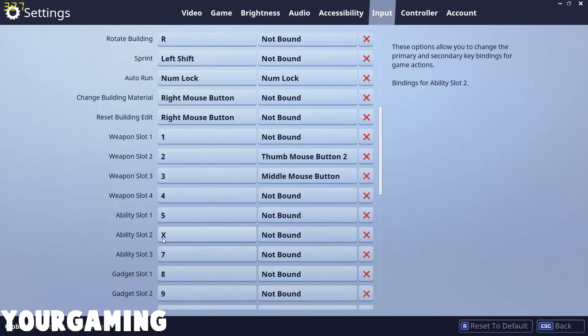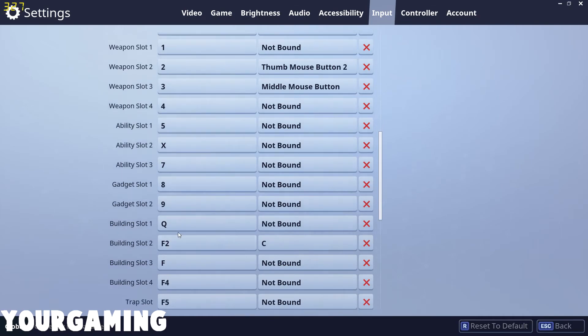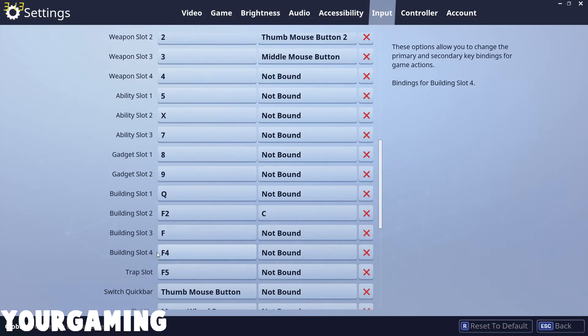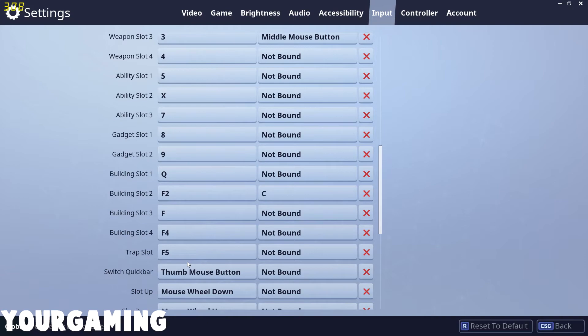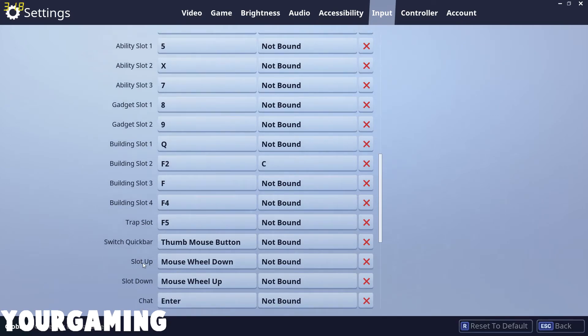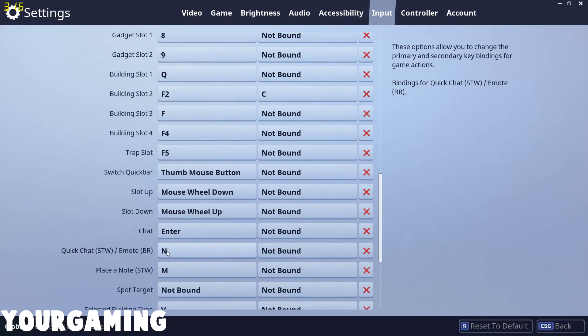Ability slots — slots 1, 2, and 3 — which are 7, 8, and 9, just keep those at 7, 8, and 9. Building slot 1, which is the wall, I change to Q because that's easy to get to. Building slot 2, which is the floor or roof depending on preference, that's C. Building slot 3, which is the ramp, is F. Building slot 4, the pyramid, I don't use often so I keep it at F4. Trap slot is F5 since I don't use traps much, but you can change that if you want.